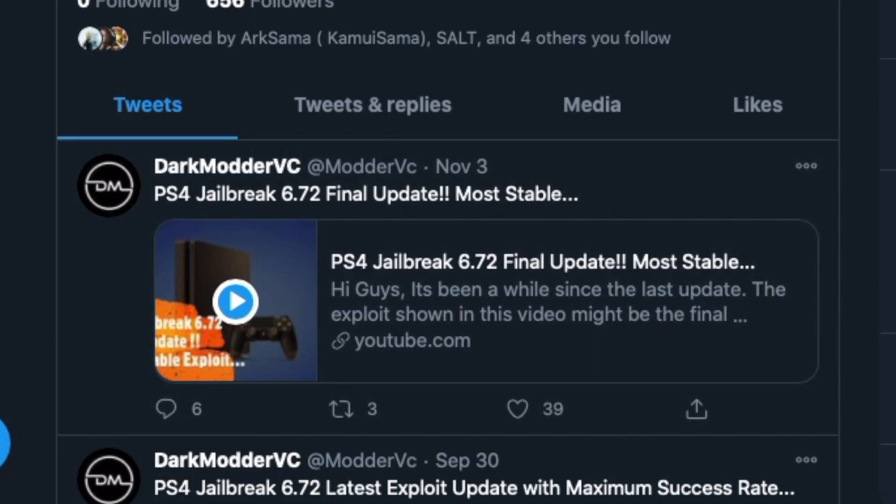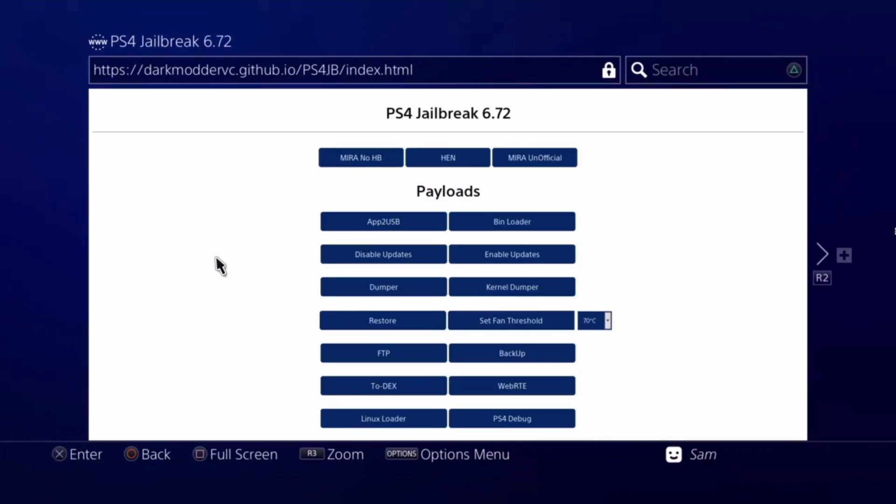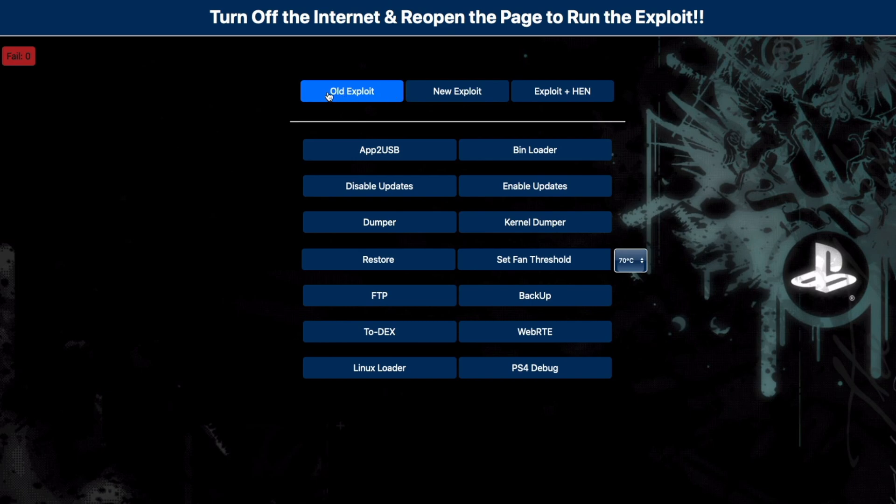I'm going to show you which one it is. As you can see, Dark Mortar's website has changed quite a lot from the initial version — he had a very plain white background with the payloads. But now you have the old exploit, the new exploit, the exploit plus hand, and all the loaders up here.